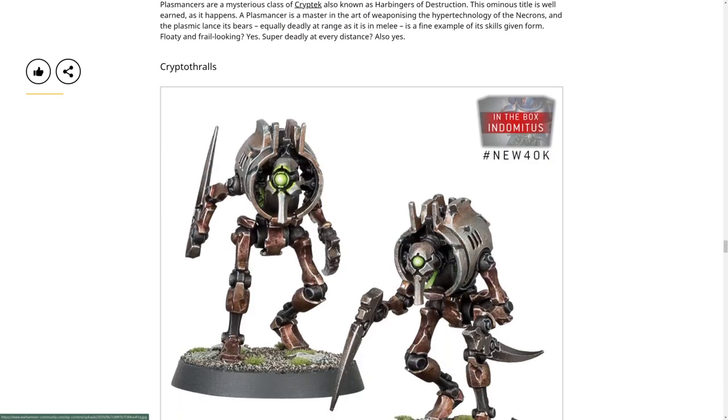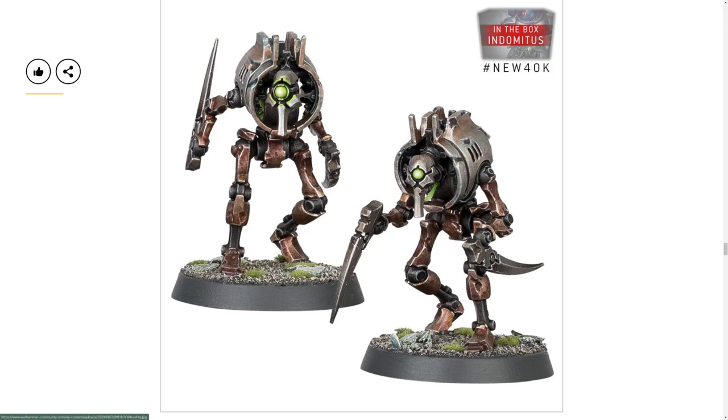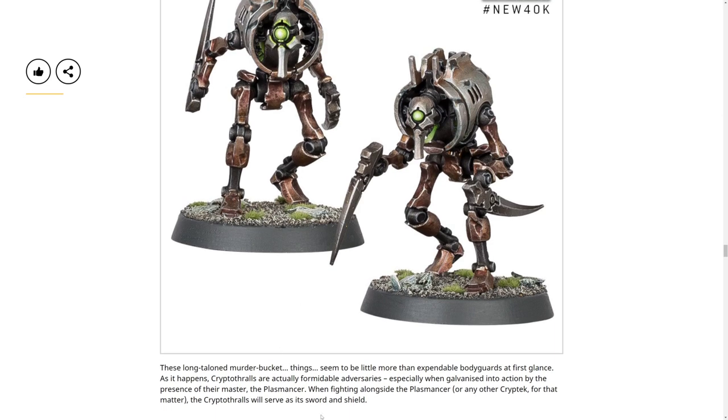I'm assuming the heroic intervention rules will be similar in ninth edition. These Cryptothralls are cool - they just look like random servitors that listen. The Necron version of a servitor. I like how they're hunched like hunchbacks. Long-taloned murder bucket things - little more than expendable drones at first glance - but they're formidable adversaries, especially when galvanized into action by the presence of their master the Plasmancer. When fighting alongside the Plasmancer or any other Cryptek, they will serve as sword and shield.